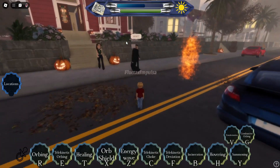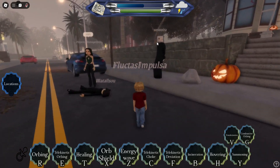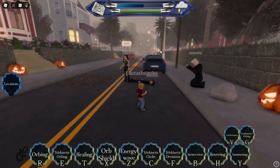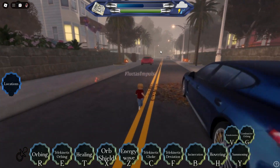Next is telekinetic choke, which basically chokes the target telekinetically. If I click C, as you can see this whole animation will happen and they get on the ground — they're choking. It does do damage and you can be pushed out of it by someone else, or someone can send the target which pushes them out of it anyway.